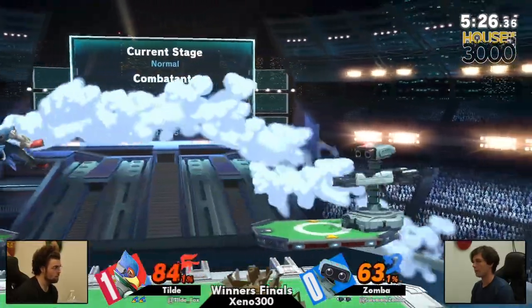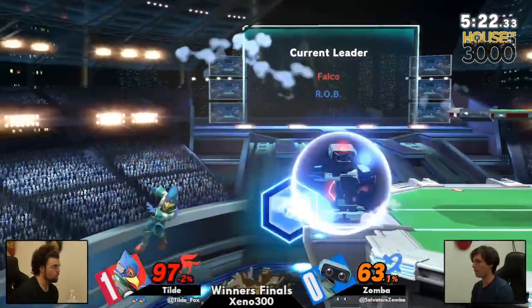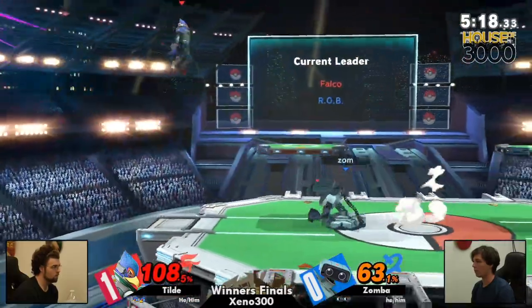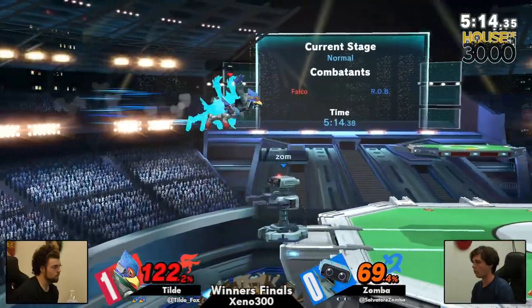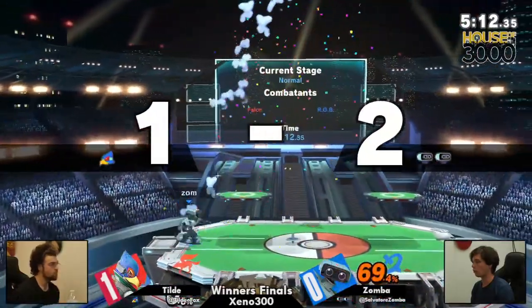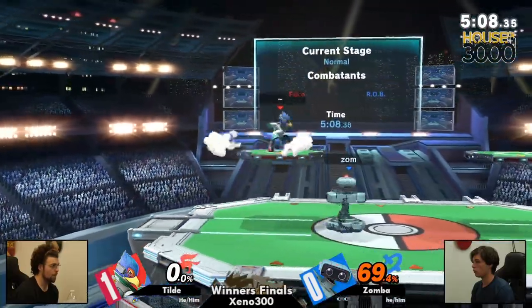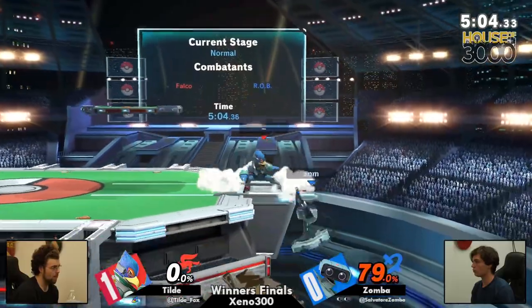Caught the jump right there, and Tilde just knowing Zamba didn't want to roll there because it's been reacted to a few times, so just catching that jump right there. Recognizing the minus on hit of the reflector, forcing the high recovery from Tilde. I mean, last time you got blown up for trying to get the ledge, you tried to mix up, but Zamba covers that one too with the up smash.